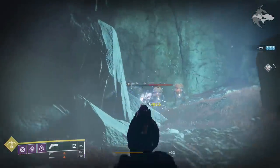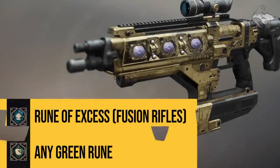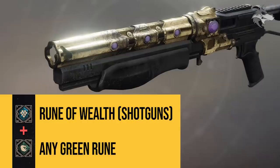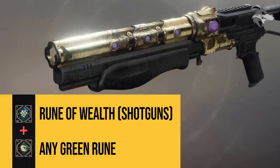That leaves blue rune weapons. The fusion rifle will require a Rune of Excess, and if you combine this with a green rune in slot 2 you'll get the Epicurean fusion rifle. The shotgun will need a Rune of Wealth — this is the blue rune for shotguns — combined with any green rune in slot 2 once again.